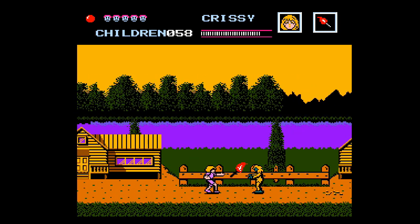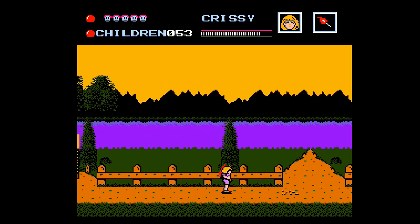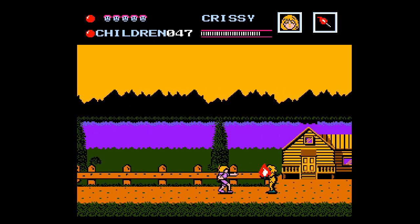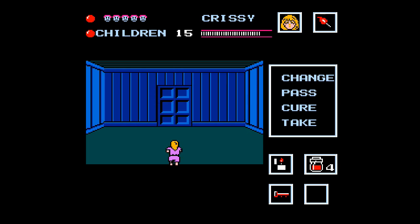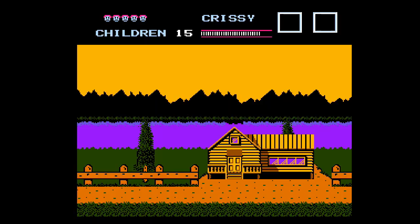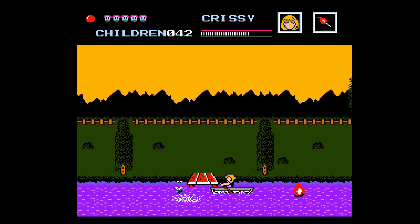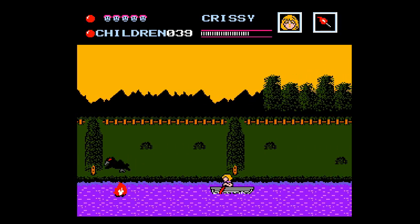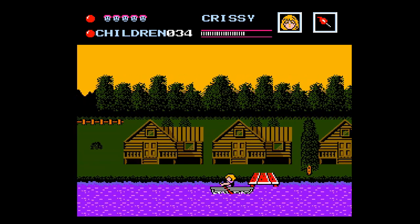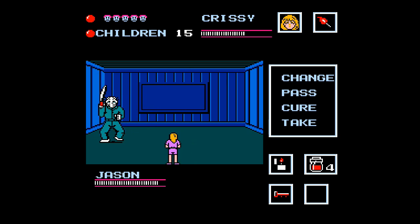The Jason alarm is off and we are set to go. I've got four potions, I've got my torch, I'm good. We're going to stick to Chrissy for a one-character playthrough. I'm going to try my best to avoid all the attacks inside the cabins and try to not use a single potion. Going into the boat — whoa, that is one attack I cannot dodge guaranteed; there's no way to dodge it.